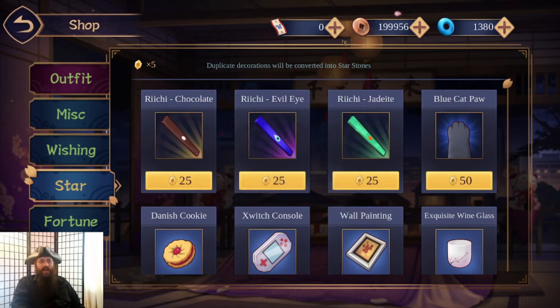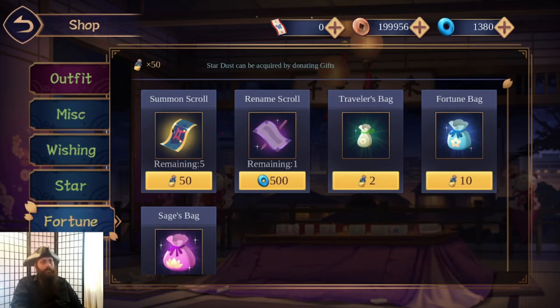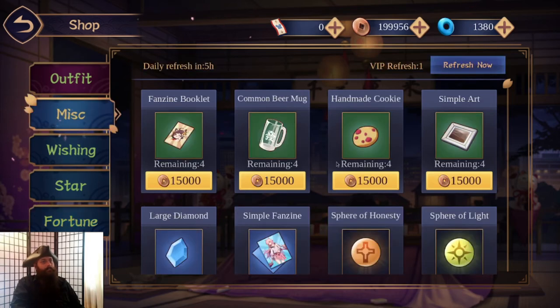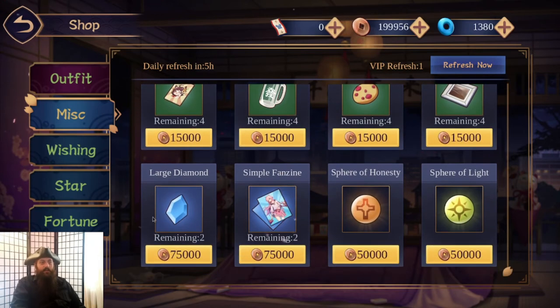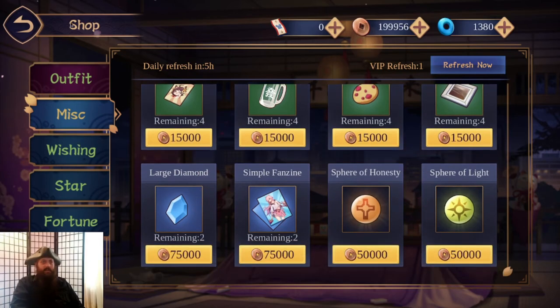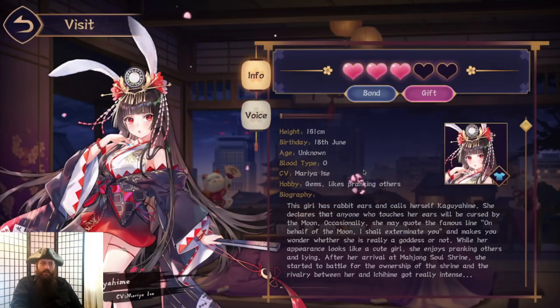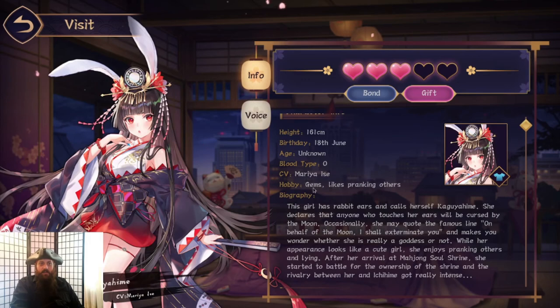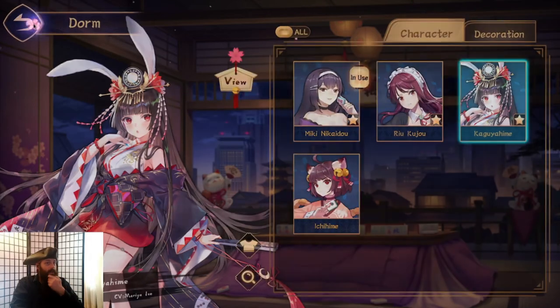Star stones come from duplicate decorations, and duplicate characters become wishing stones. You can get green and blue gifts in the shop — they come in a lot of different styles and randomly there will be some spheres there too. As you can see I'm wanting to work on her, and looking here she likes gems. She also needs spheres of light — I need four more spheres of light for her.